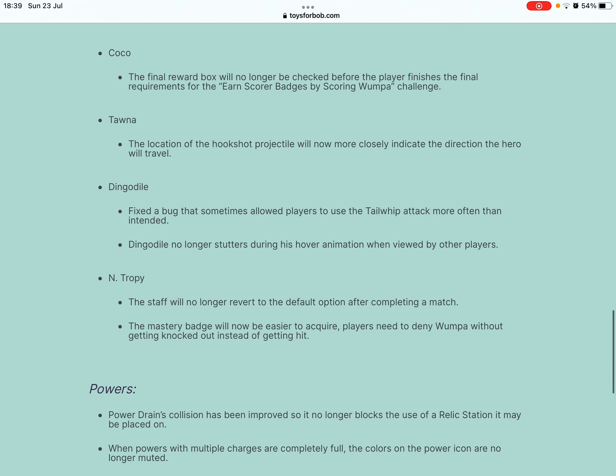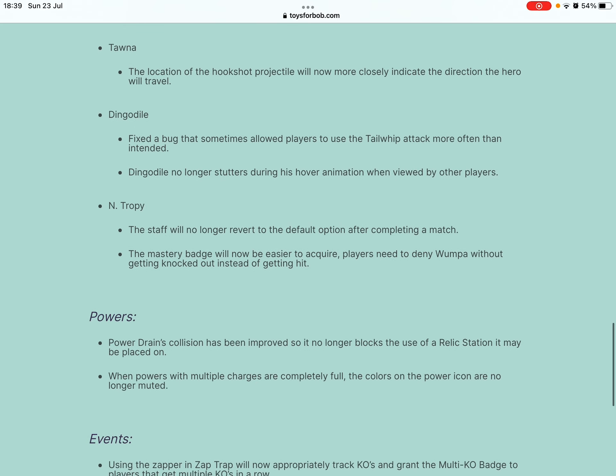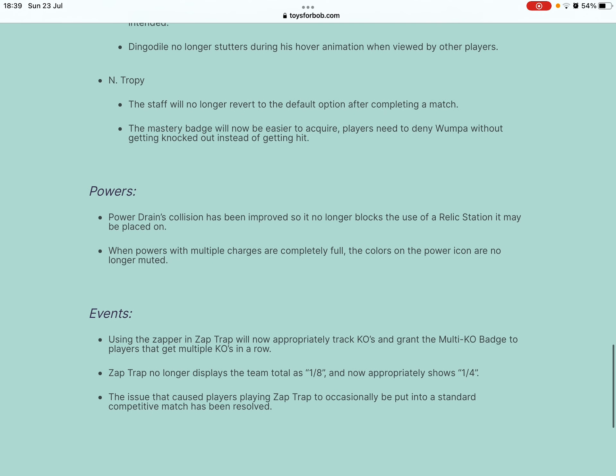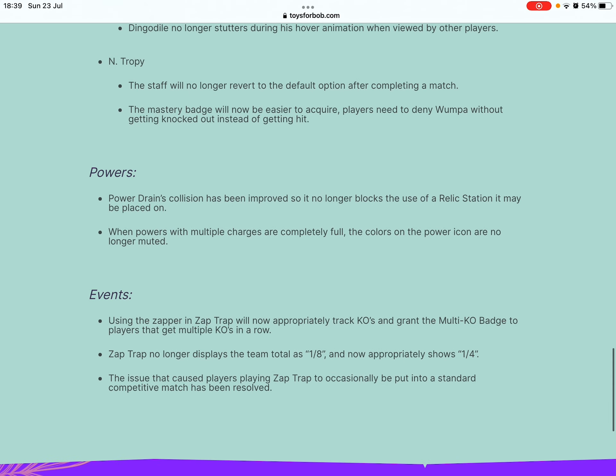Dr. N. Brio will no longer become stuck if he transforms while standing right next to a gem. Coco: the final reward box will no longer be checked before the player finishes the final requirements for the iron score badges by scoring one paw challenge. The location of the Hook Shoot projectile will now more closely indicate the direction the hero will travel. Dingodile: fixed a bug that sometimes allowed players to use the tailored attack more often than intended. Dingodile no longer stutters during his hover animation when viewed by other players.